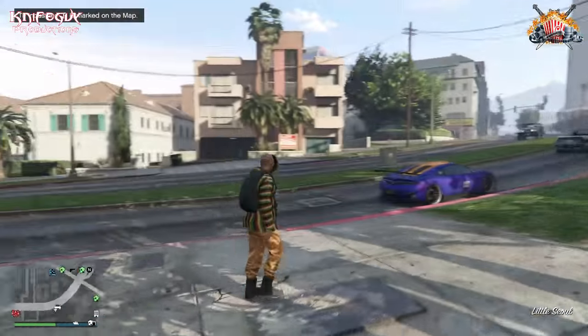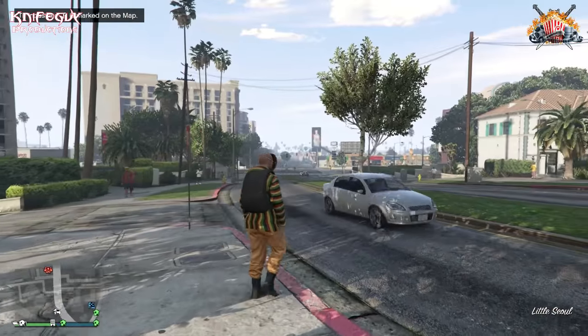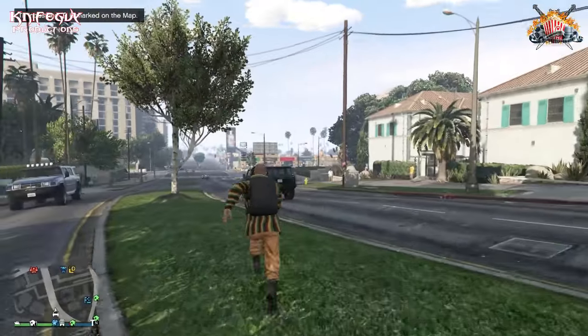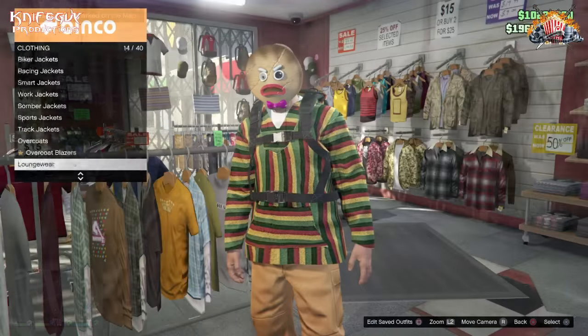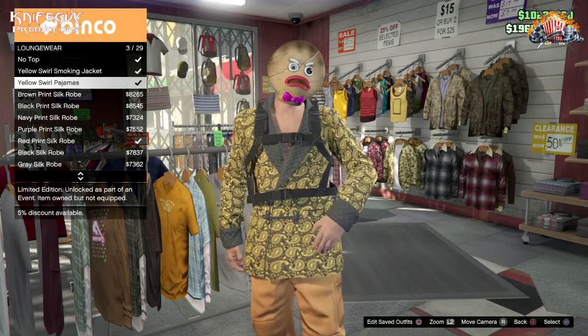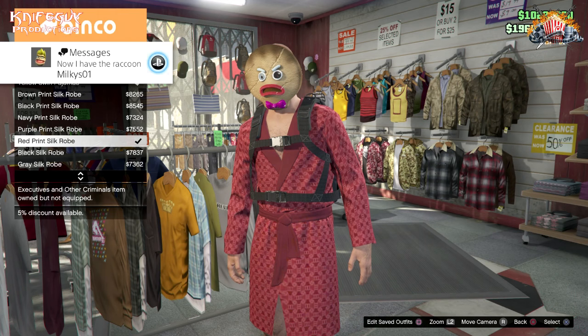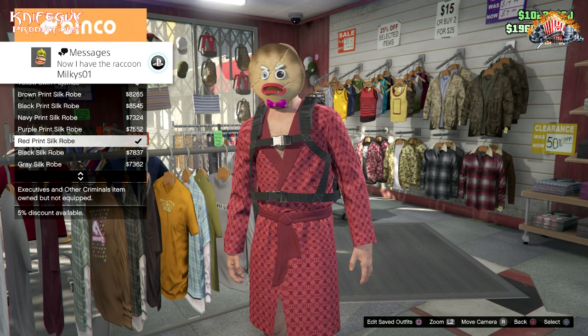At this point you will have the full outfit on. All you want to do is run down to any one of the clothing stores or Ammu-Nation - doesn't matter what it is - and save this outfit. Once you have the outfit saved, you can also swap out the clothing which will keep the mask on. You can put on any one of the lounge wears or anything you want, save it as a secondary outfit, and that's about it. That's one of the ways you can get one of the Christmas DLC masks a little bit earlier - go ahead and mess around with it and have fun.